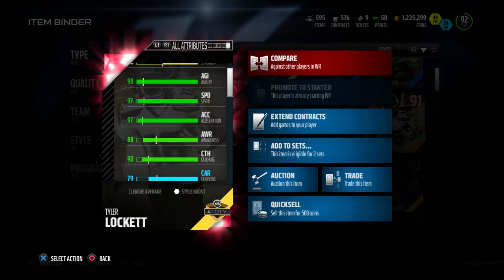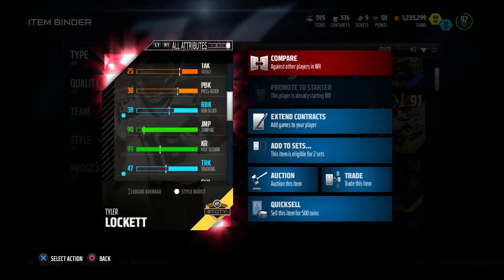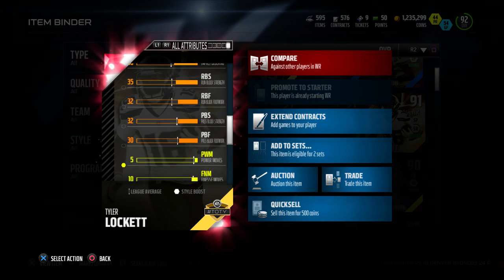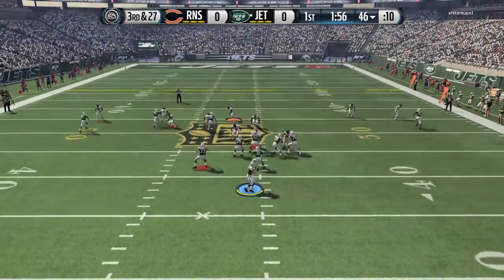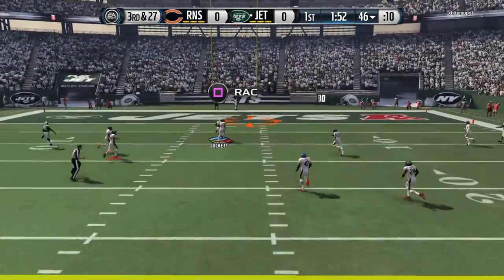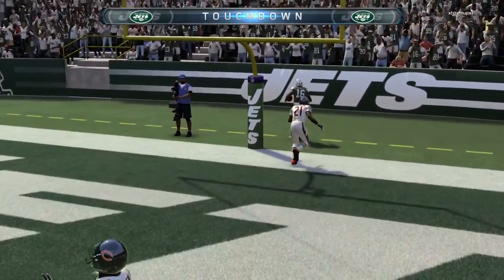Let's check out the attributes. Some attributes that stand out to me are of course his 97 speed along with 97 acceleration — really fast card, one of the fastest in Madden Ultimate Team to date. And this card is an absolute beast. I used him in the slot, and primarily I just bombed it deep with this guy because there's no corners that I believe have speed that could keep up with him.